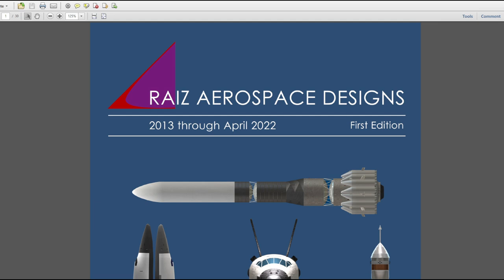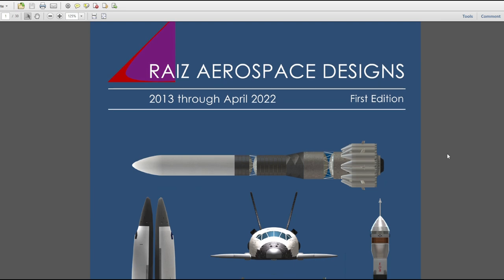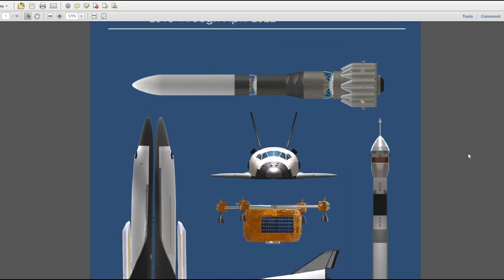Hello everyone and welcome to the presentation of the first edition of the Raze Aerospace Designs PDF. This is a PDF that I made a few months ago — you can see April 2022 — but I didn't really distribute it widely. I tossed it onto the Discord, but it didn't seem like people were very interested, which was sort of surprising.